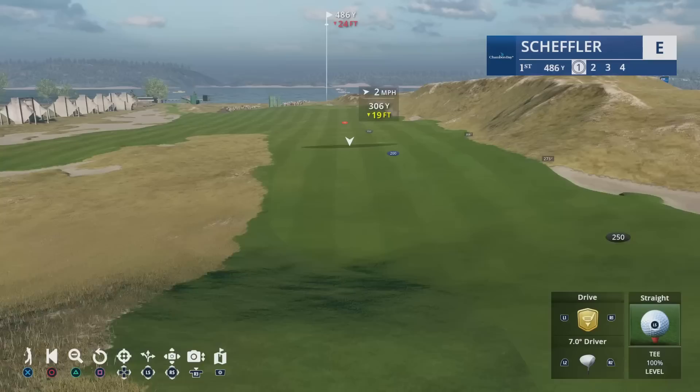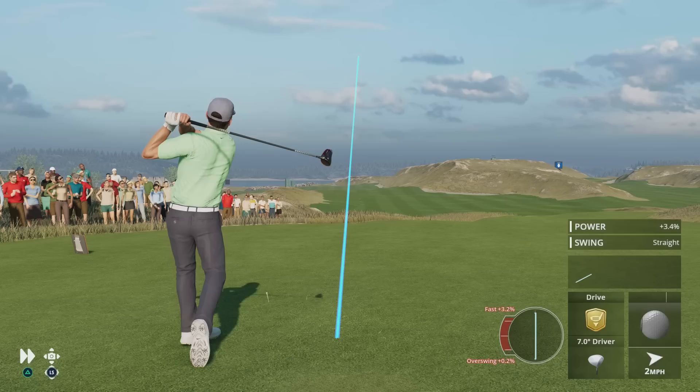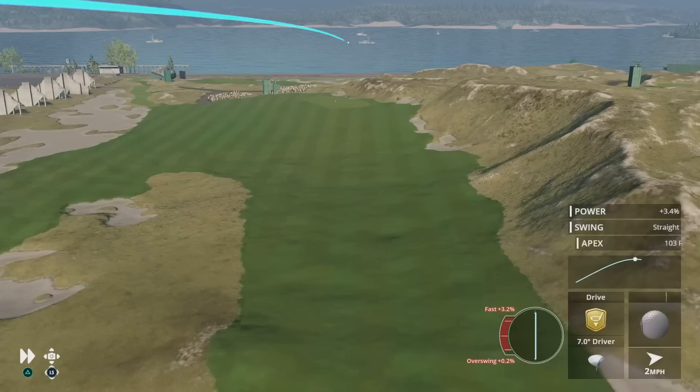Up first is the drive. This shot is executed off the tee box. This is a standard full swing shot for consistent distance and accuracy off the tee box.